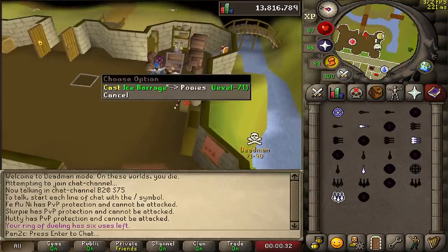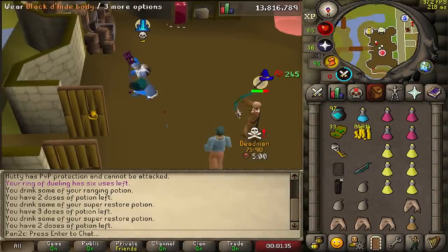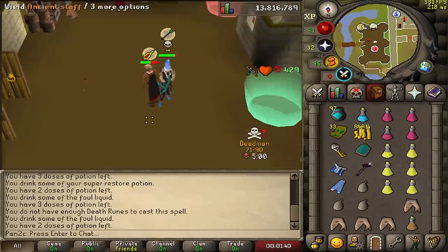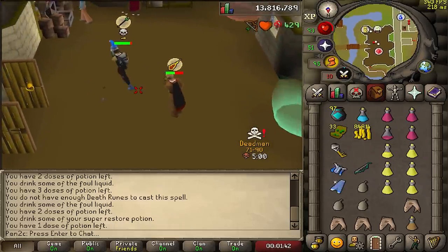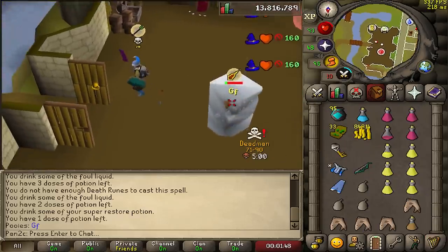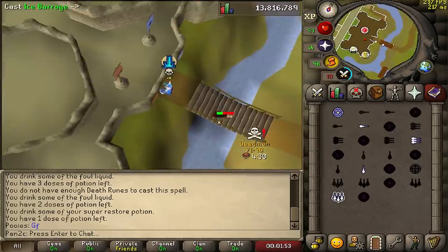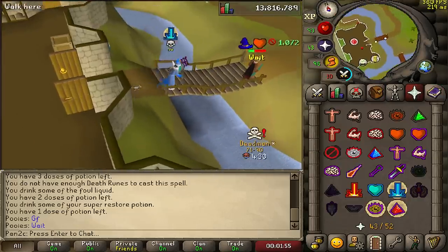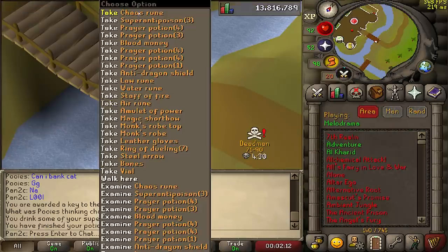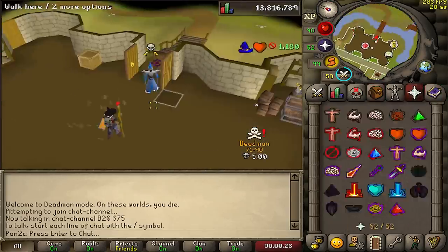Hello, where do you think you're going buddy? This guy's trying to DDS me out — sorry brother, it's not gonna work. Oh, we don't have blood blitz. It is what it is — 17 through prayer! He's out of food already. He walked away from the safe zone to try to freeze me off him but I'm just too high magic — he splashed six times in a row. I need a looting bag!